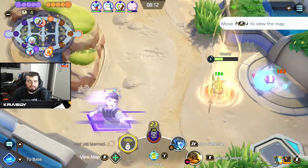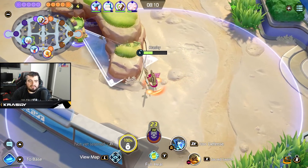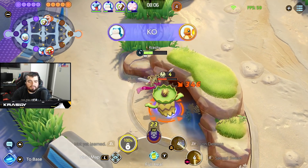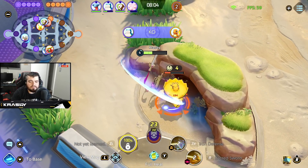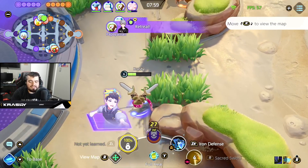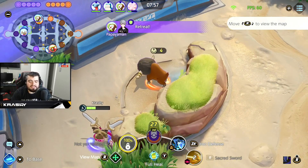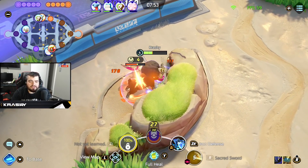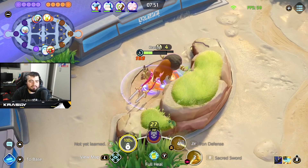We're back into clearing, making sure we're using Iron Defense. You want to step away — see, I even missed there — step away for Sacred Sword so you don't ruin your boosted auto. Make sure you're hitting inside the triangle for your boosted auto.